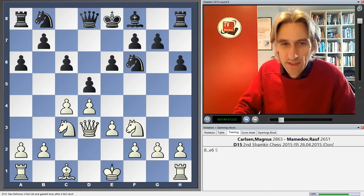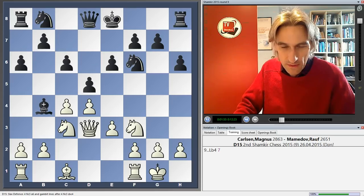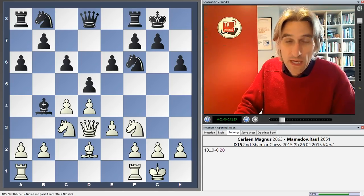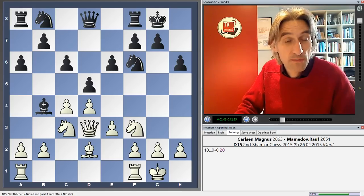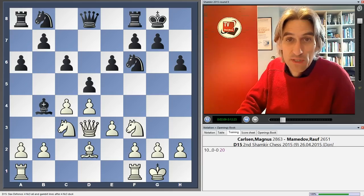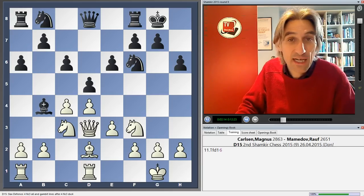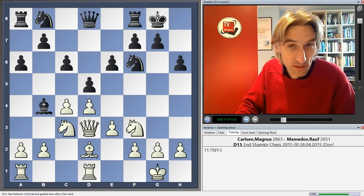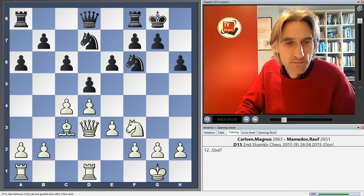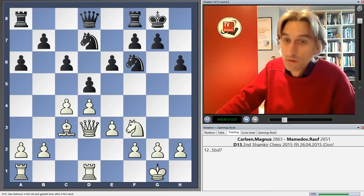They have a very generic Slav position on the board — unpretentious development from Carlsen. This position was reached earlier in the tournament in the game between Giri and Mamedyarov. There, Giri played a3, but Carlsen stuck to his own idea and played Rook fd1. He had exactly this position against Nakamura last year. Nakamura took on c3 and then played the developing move Nd7, and Carlsen won quite a long game pretty convincingly.